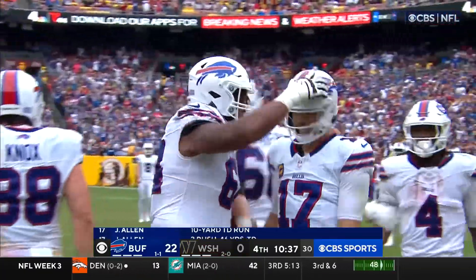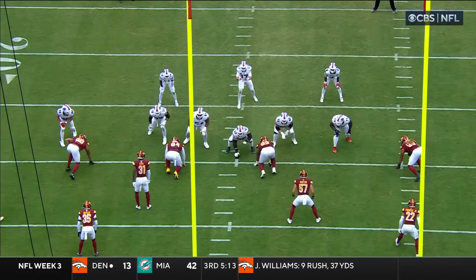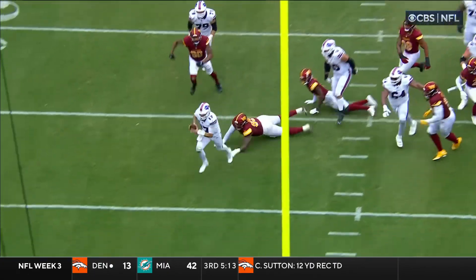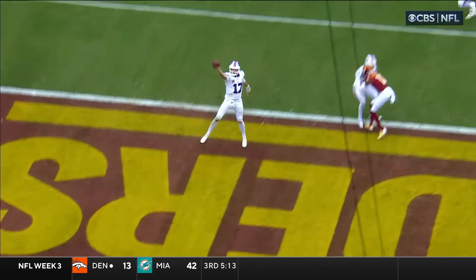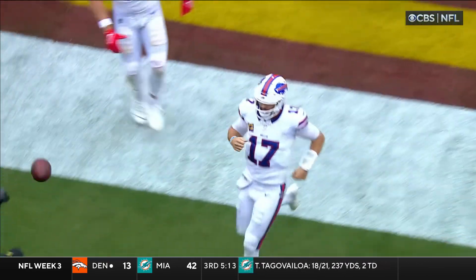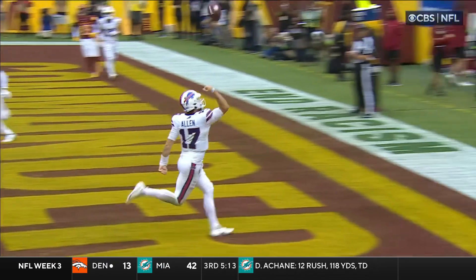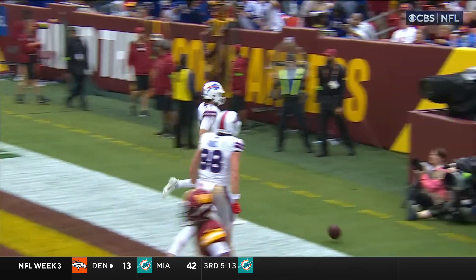First rushing touchdown of the season for Josh Allen. The fumble by Gibson proves costly for the Commanders. Only Thurman Thomas and O.J. Simpson have more in franchise history. Cameron Curl came in with a laid-out hit — he got a clean shot at Josh Allen, but you've got to stick your helmet in his chest because he'll run through arm tackles. He's big and elusive, and he comes in with a little finger roll.